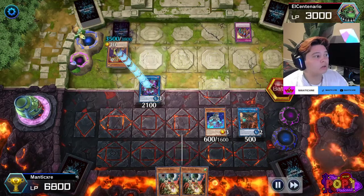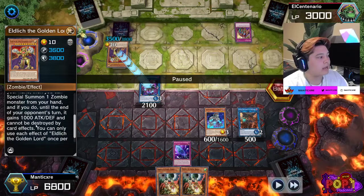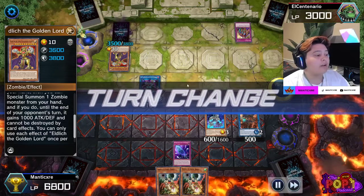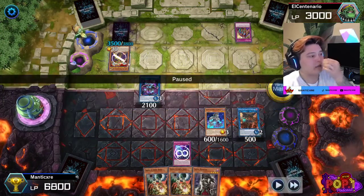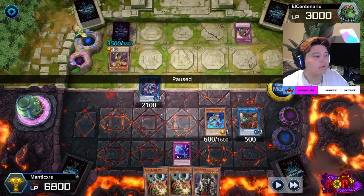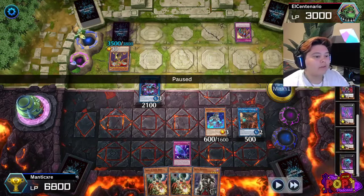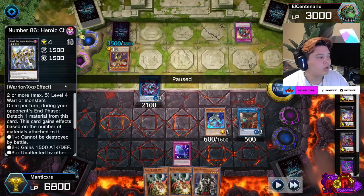He special summons Eldlitch with 3500 attack — it cannot be destroyed by card effects and it gains 1000 attack and defense. However, it can still be targeted, so I negate its attack effect and prevent it from attacking with my Fog Blade. Now I have a 3500 Eldlitch on the other side, and I have a 2100, 600, and 500 on mine. Looking at my extra deck for options, I don't have very many viable plays here.